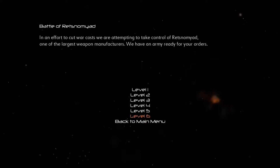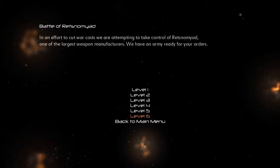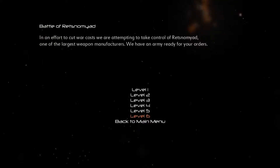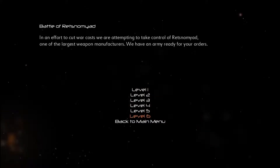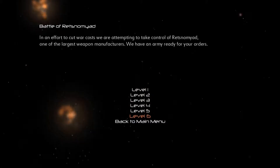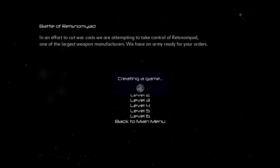In an effort to cut war costs, we're attempting to take control of Retsnomiad, one of the largest weapon manufacturers. We have an army ready for your orders. Well, that's useful. In this episode, we attempt to cut war costs. Engrossing, isn't it? We attempt to cut war costs by going to war with a huge army. Fine, let's do it.